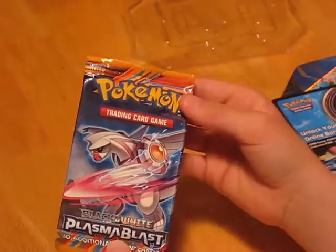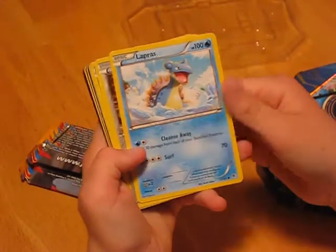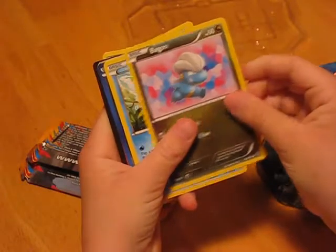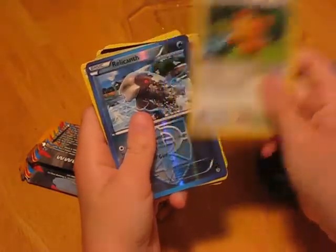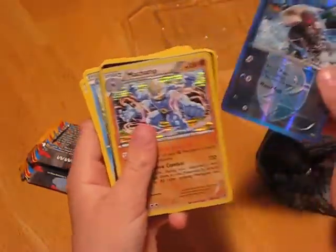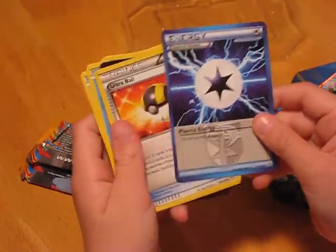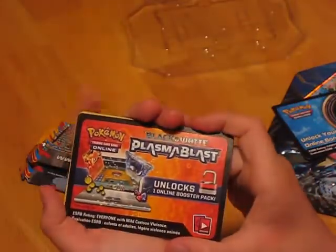Next I'm going to open this Black and White Plasma Blast. You get Lapras 100, Aron 60, Bagon 50, Squirtle 50, Tedursa 70, Relicanth 90, Team Plasma Genesect 150, Special Energy, Team Plasma Trainer Ultra Ball, Archen, and then you get your online card.